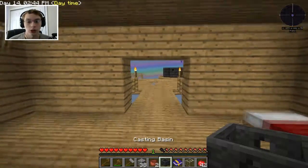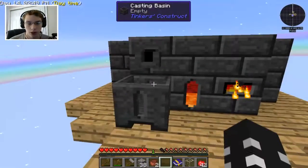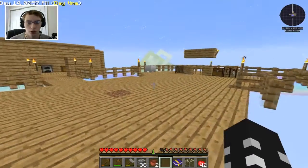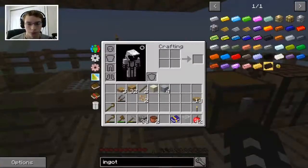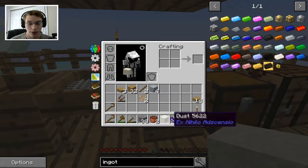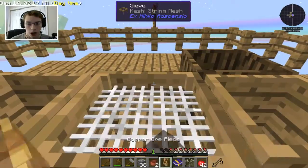I just jumped ahead a little bit. We got ourselves a casting basin, so we can just plop it down right there — I believe that's how that should work. It looks like we have two ingots worth of iron in there, which is actually quite awesome. Once we get this lava up and running, we can do our iron casts and get our cobblestone generator up and running.